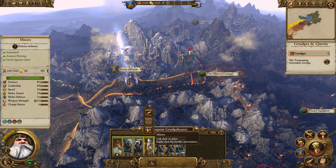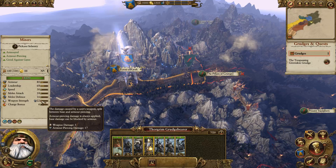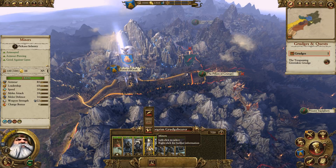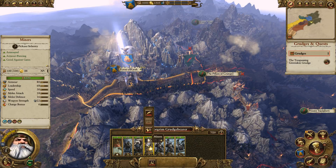If a unit has the little hammer icon, it deals a lot of armor penetrating damage and that's going to be really strong. Look at the Miners — 17 of their damage is armor piercing, meaning 17 of that damage goes straight to health. They actually deal way more damage to a heavily armored unit than Dwarf Warriors, though the problem is they're less likely to hit because they only have 18 melee attack instead of 22.